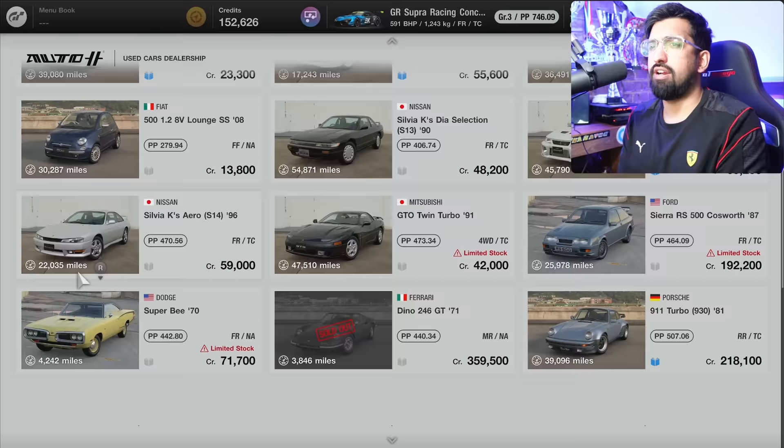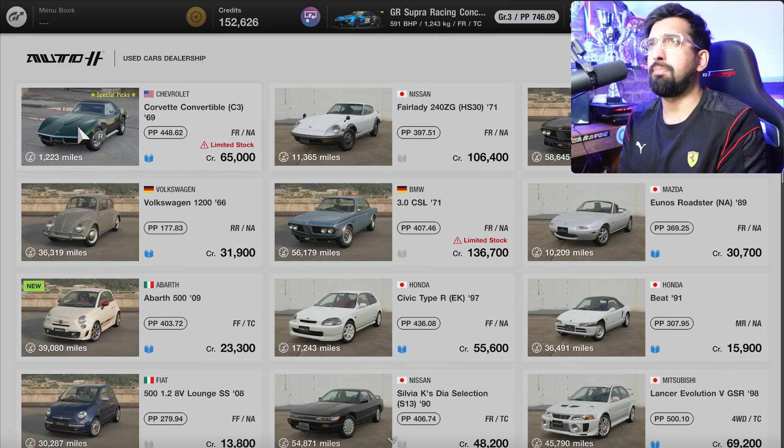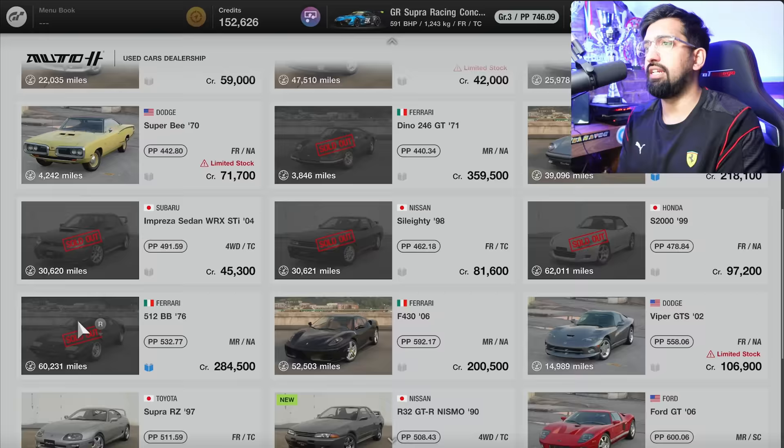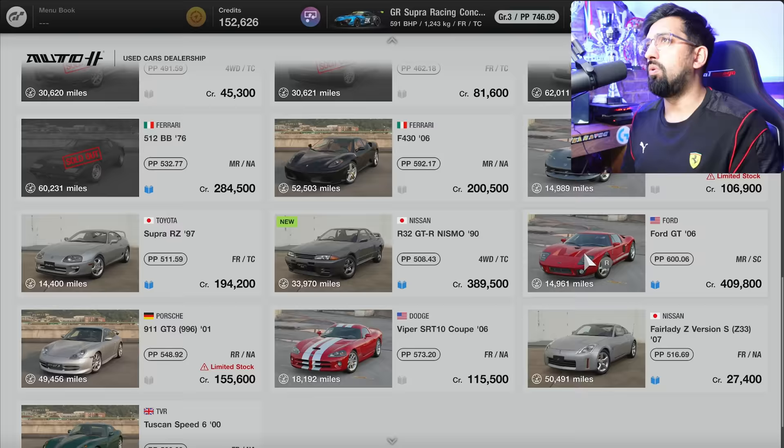This is a sort of dynamic pricing structure — stuff goes out of stock basically. I think it is at some level linked together globally, so cars can and do sell out. You can buy your used cars here, which you need to do if you actually want to complete some of the cafe menu books, or just try out what it's like to drive a Ferrari F430.